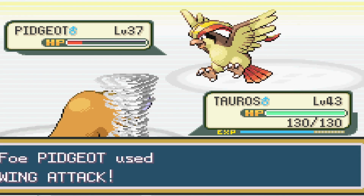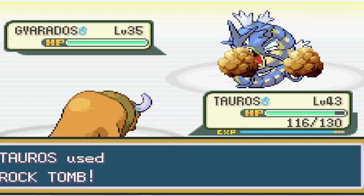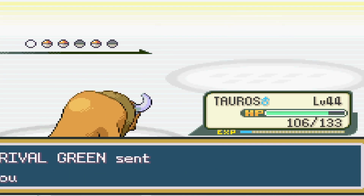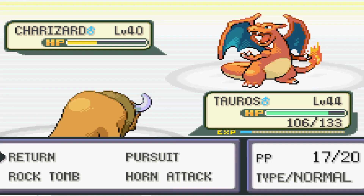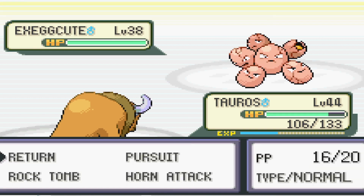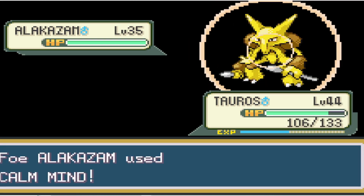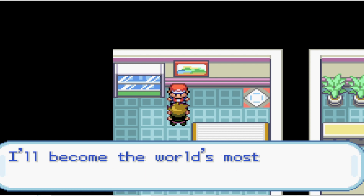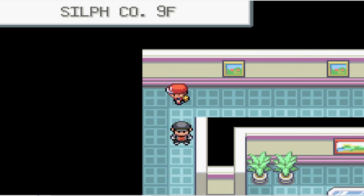The rival opens up with Pidgeot, and we start with Return to take it to red as it uses Wing Attack, and we can take it out next turn. After that it's Gyarados, and we swap over to Rock Tomb, taking it to not quite half as it uses Bite. We swap over to Return, and that thankfully takes it out. After that it's Charizard, and we use Rock Tomb, taking it below half and lowering its speed, as Charizard uses Scary Face. Due to the lower speed from Rock Tomb, I think that's why we still outspeed it, and take it down with a critical hit Return. Exegcute is next — we use Return taking it to half as it misses Stun Spore, and the next Return takes it out. Last but not least is Alakazam, and it just uses Calm Mind, so we can take it out with a single attack. If it had just used any attack whatsoever we probably would have gone down, but we won, and we can move on to Giovanni.